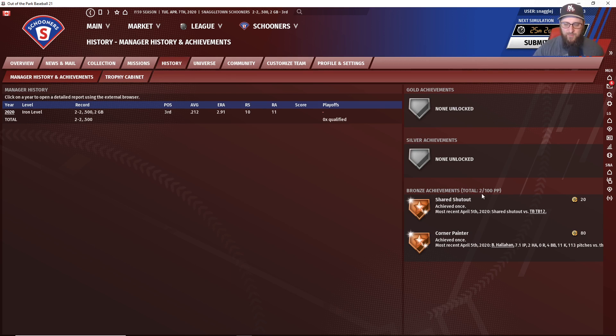You can see I've hit two bronze achievements and gotten 100 Perfect Points total. We had a shared shutout, achieved once — it shows you the most recent and how many points you got for it. We also got the Corner Painter achievement with Bill Hallahan — Corner Painter is 10 or more strikeouts in a game — and we got 80 Perfect Points for that. Anytime you hit an achievement, it shows up on this panel and also on the main screen.